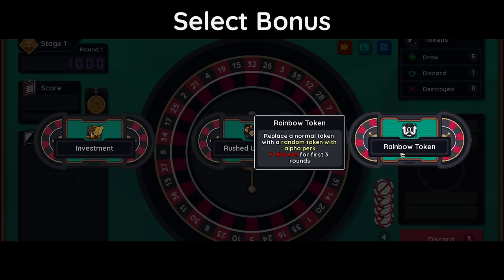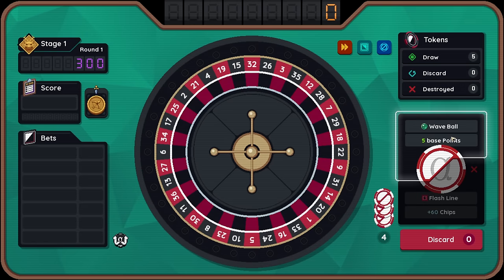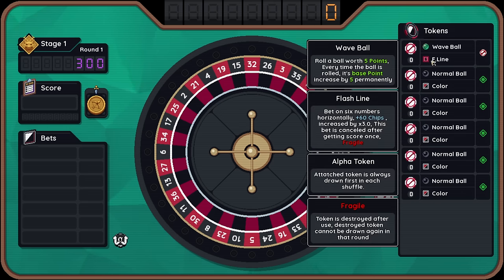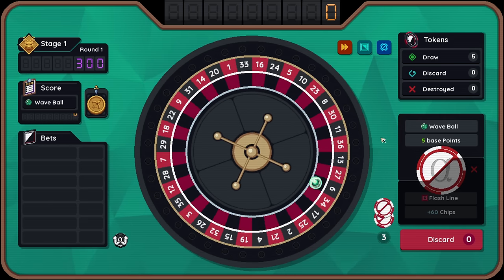Investment. Rushed upgrade. Rainbow token: replace a normal token with a random token with the alpha perk — yeah, we love this. Wave ball — such an early wave ball, so this grows its value over time. Flash line: bet on six numbers horizontally, plus 60 chips increased by times three — this bet is cancelled after scoring once. We're just going to always throw the wave ball every time.